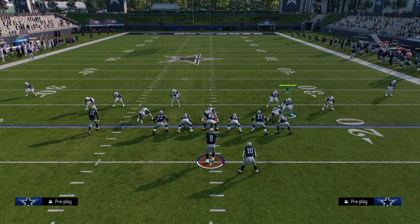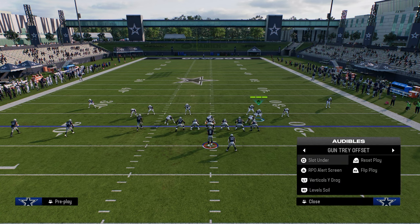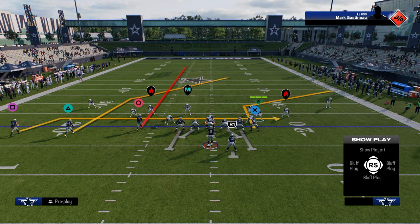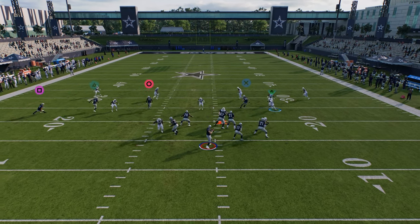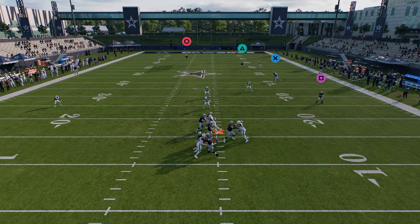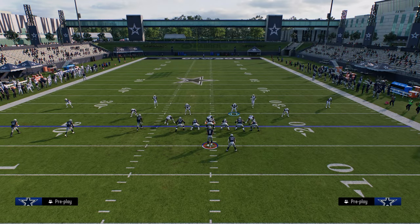Another popular route combination is something like a cross combo. This defense is really good at defending this play because you can switch stick onto the middle third and basically lurk this cross. You'll see the three-rec does a good job of playing that check-down, and obviously if we sent pressure, we would have had a sack by now. That's one of the main combos you're going to see.